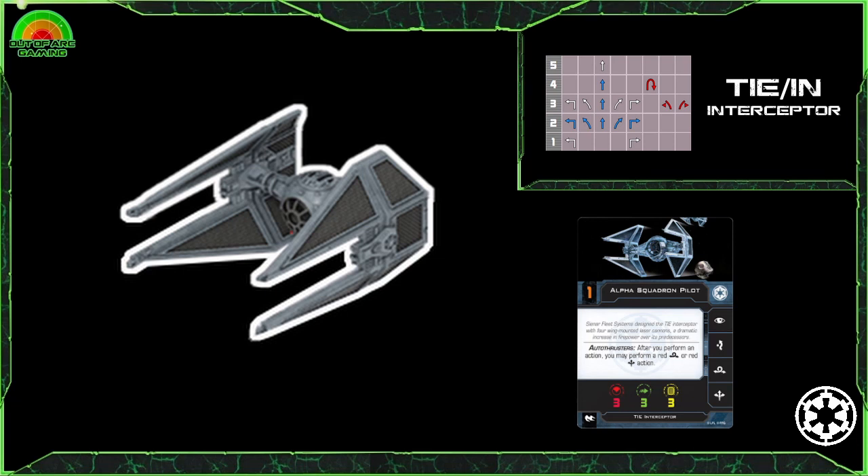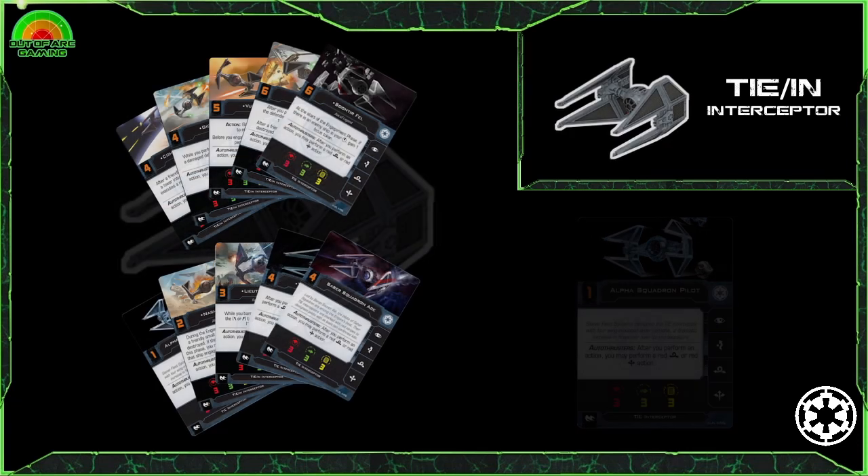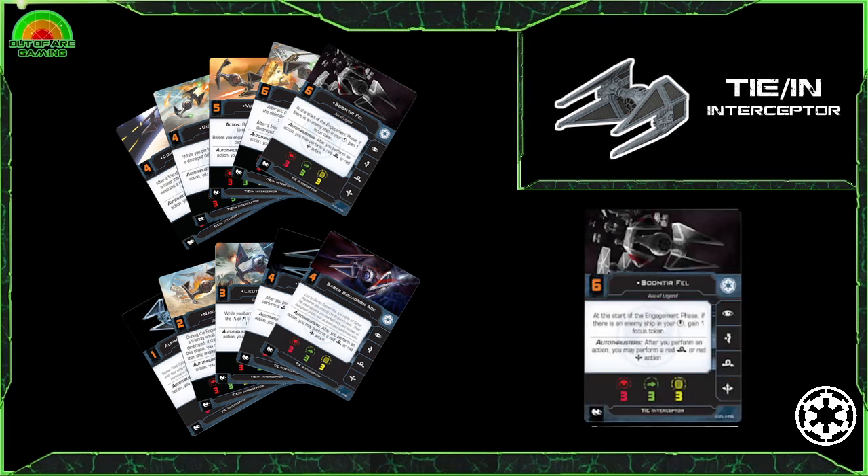Whilst stressing yourself is seldom ideal, having access to all the basic 2-speed blue moves means you're more than equipped to mitigate this and stay in the fight as long as you need. Regular viewers will expect this, but I cannot talk about the TIE Interceptor without talking about Soontir Fel, the Ace of Legends — arguably my favourite pilot in the whole of X-Wing, feared and loved throughout the game.